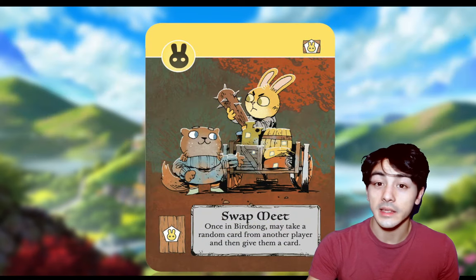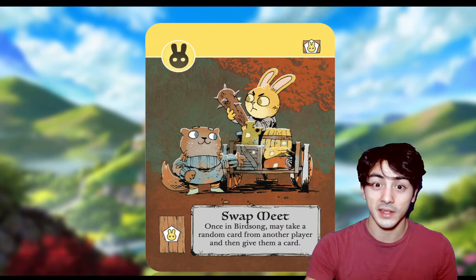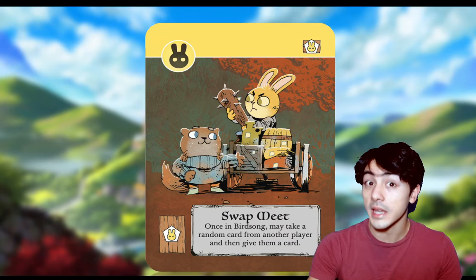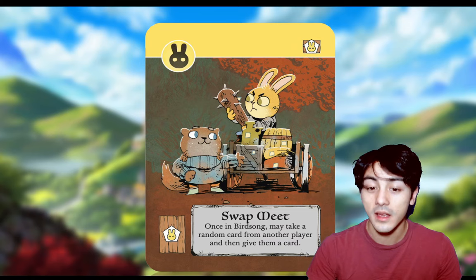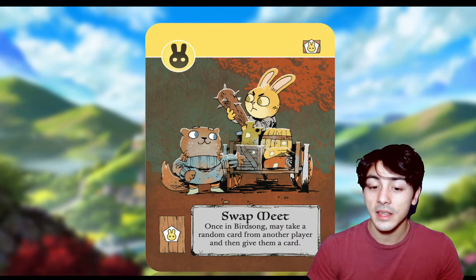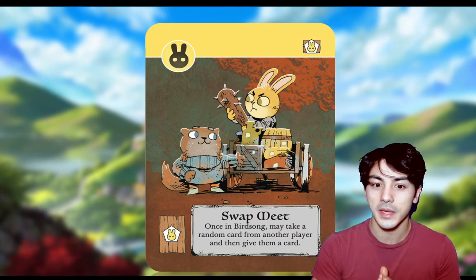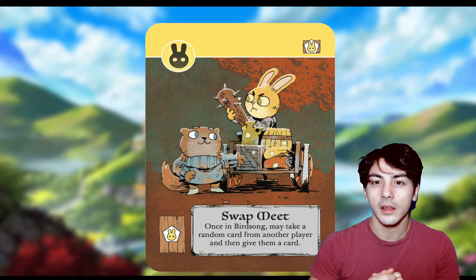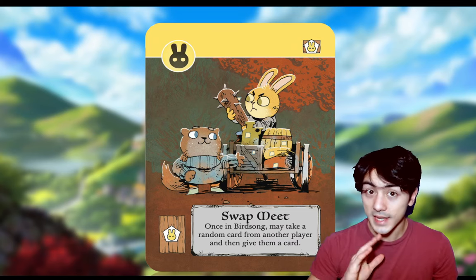Swapmeat is a rabbit card that costs just one rabbit crafting piece for what it does, which is fantastic. So this is something that people get confused. They think that because it's called Swapmeat and you're giving someone else a card, a lot of people confuse it and they think that means they must swap their two cards. But that's not the case.